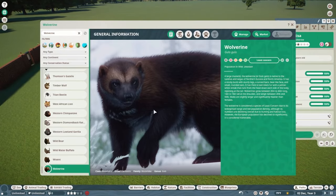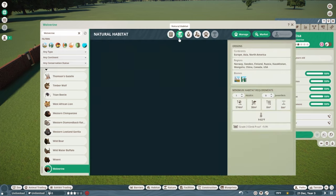The Wolverine, or Gulo gulo — a large mustelid — is native to the tundras and taiga of northern Eurasia and North America. It has a stocky build with sturdy legs, a curved back, a bear-like face, and small rounded ears. It has thick brown-black fur with a yellow-white streak running from the head down each side, rejoining at the tail. Wolverines grow between 26–44 inches long, 14–18 inches tall at the shoulder, and weigh between 20–66 pounds, with males significantly heavier than females.